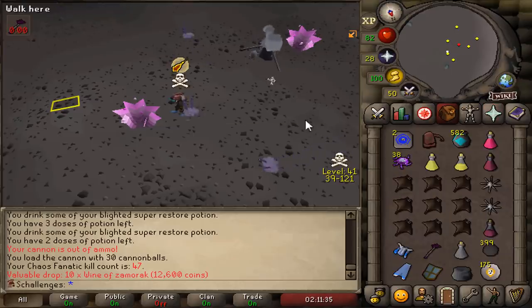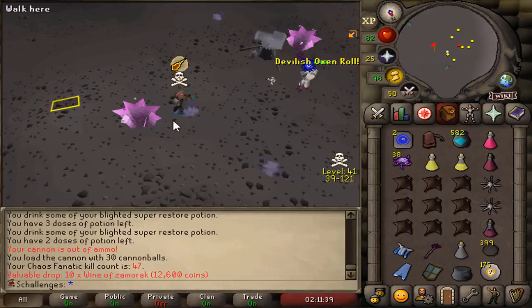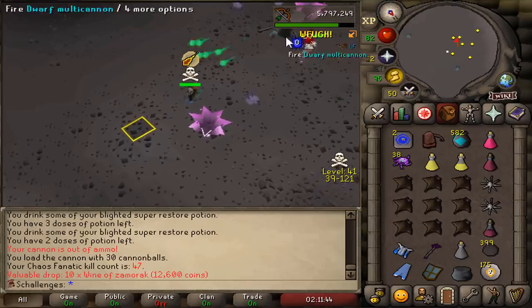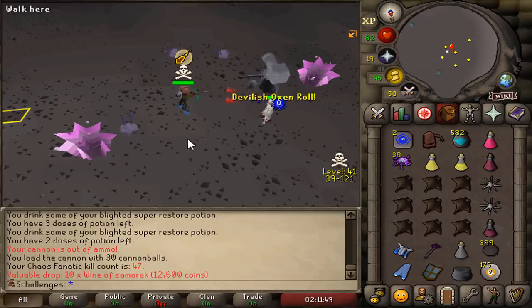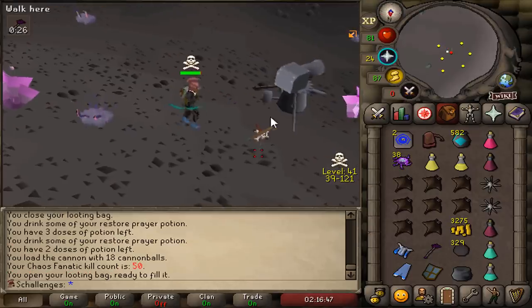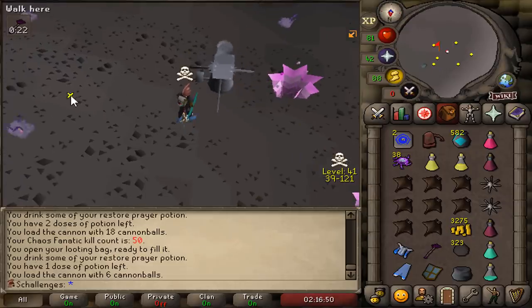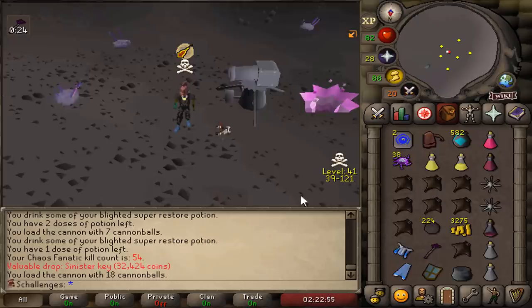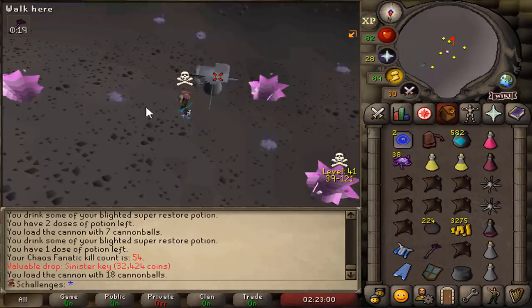I've found the perfect place to use the Cannon. Attack the Chaos Fanatic during his spawn, then run to this tile - it's gonna move there, and my Cannon is gonna hit twice every round! Two hits every single time! At 50 kill count we are officially on the boss high scores, and if I log out, people will be able to track that I am doing Chaos Fanatic. A Sinister Key drop! And an Ancient Staff - now we've got a spare one!